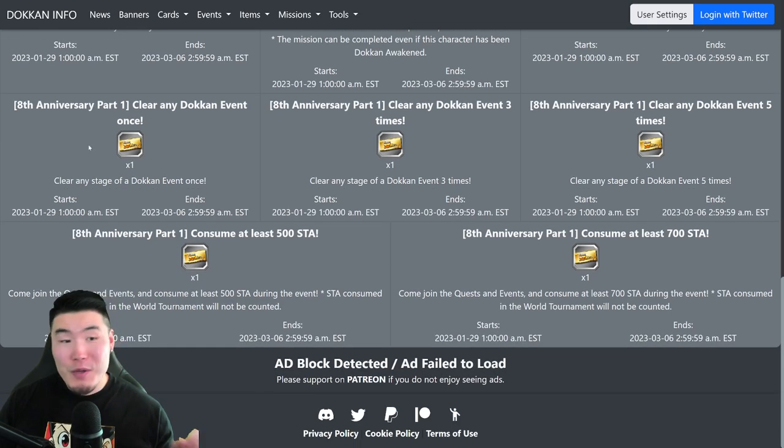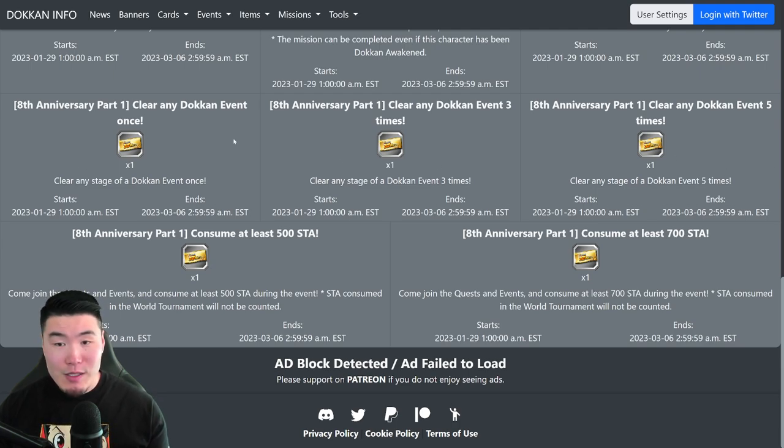The next one is really easy — clear any Dokkan event once, just choose a Dokkan event, clear it, and you'll get your ticket. Next one is clear any Dokkan event 3 times, same thing. Then clear any Dokkan event 5 times. So essentially to get these 3 tickets, you just gotta clear any Dokkan event 5 times and you'll complete all 3 missions.